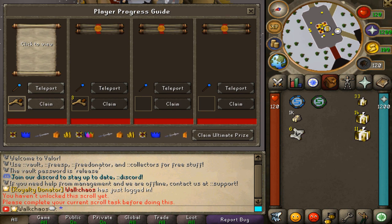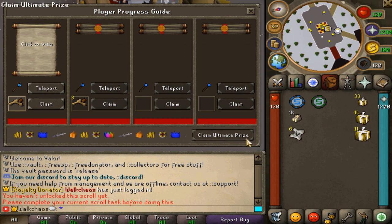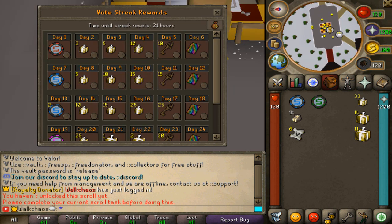Make sure to be grinding these right off the bat on day one. You'll also be able to claim an ultimate prize through this ::progress interface, so definitely focus on completing it when you start on Valor.